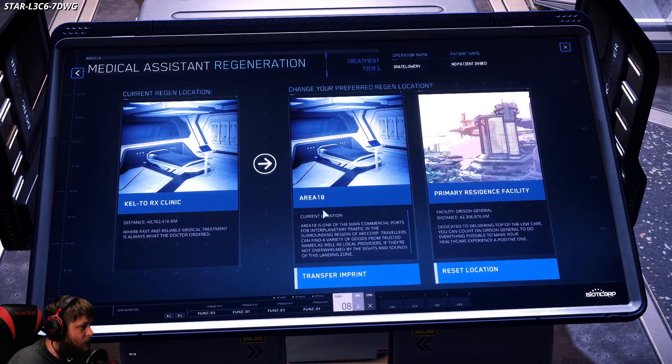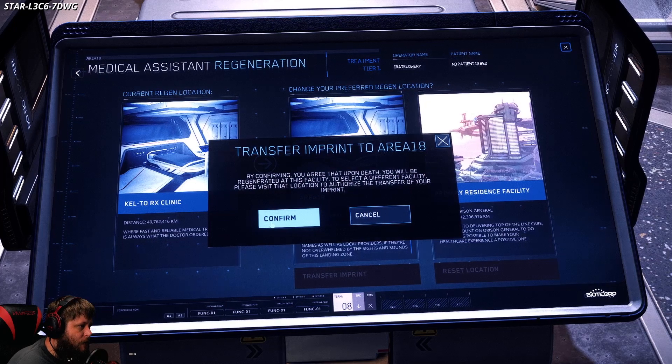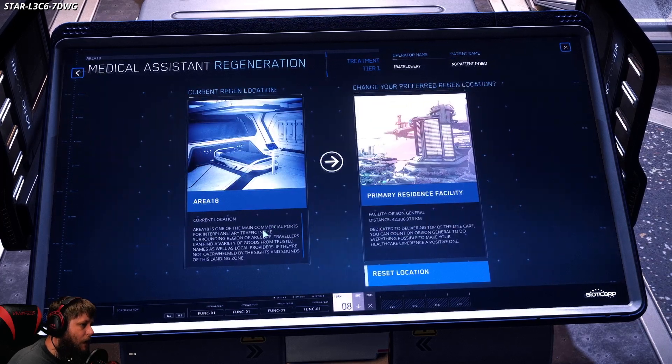Right now I'm going to set the kill to RX Clinic. Since we're on Area 18 and this is where I want to set up my base of operations, I'm going to go ahead and transfer my imprint. We're going to confirm — and just like that, you have just reset your spawn point.